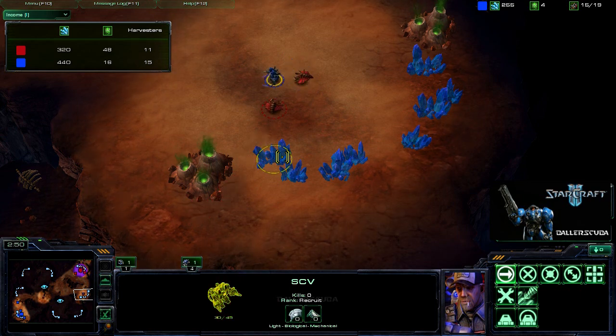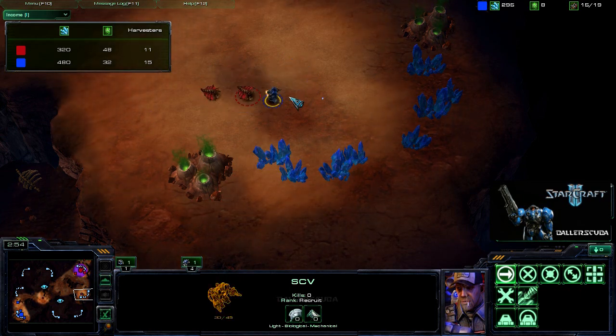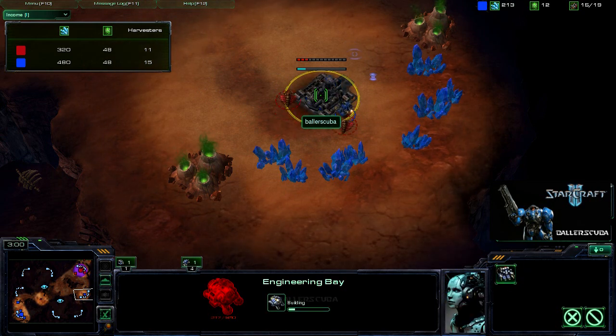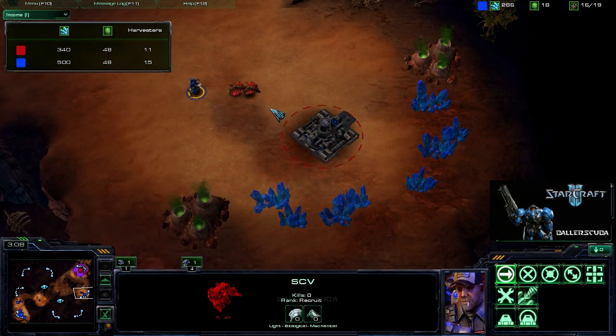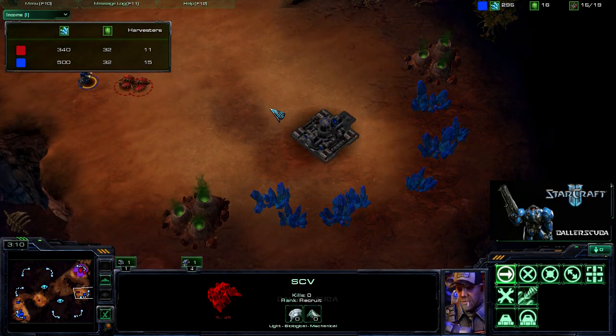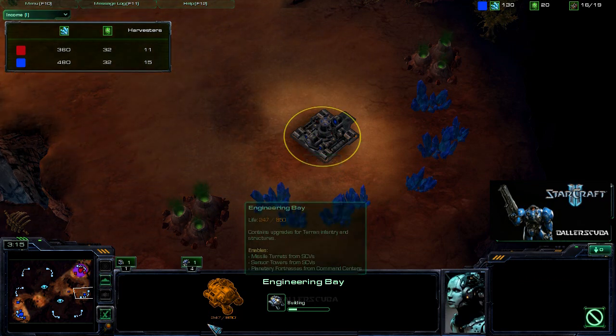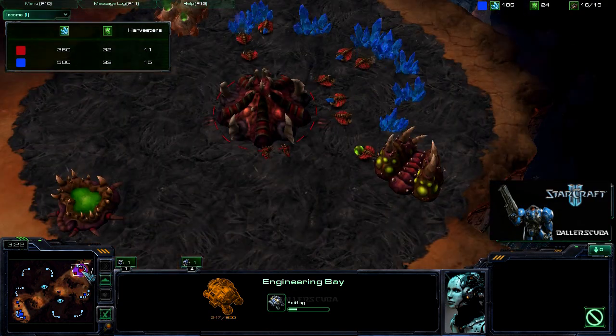He's got two drones here, so automatically I'm thinking he wants to go for his fast expansion. Denied! Engineering bay up and SCV out and running. Look at that — that's beautiful right there. 247 HP. Such a beautiful Engineering Bay.